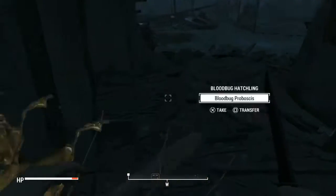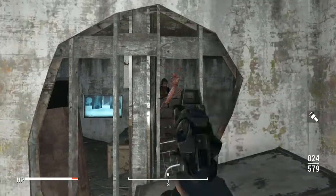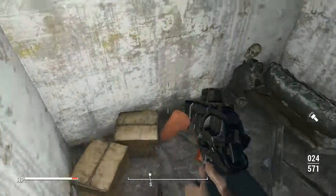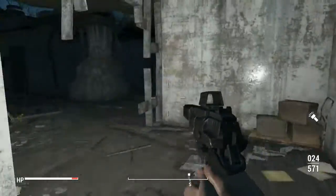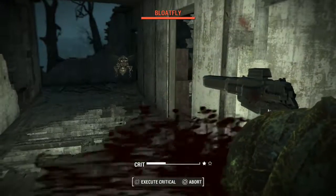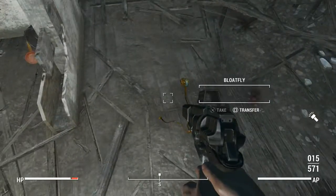Alright, this is pretty easy so far. Oh, there's a blood bug right there. Let's check out our 10mm since we've decked it out quite a bit — best-in-slot everything. Oh yes, that is satisfying. Wolfgore uses 10 millimeter. It's very effective.